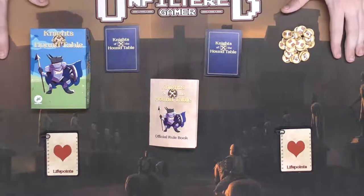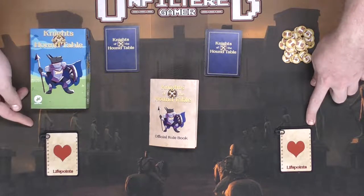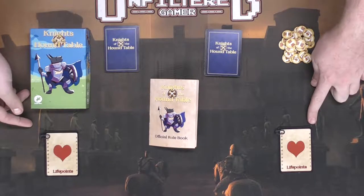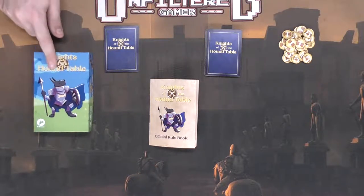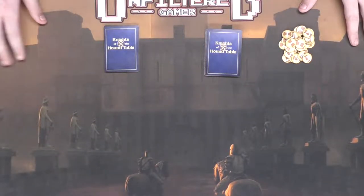I'll show you what's in the game, how to play a two-player variant, and then we'll talk about the other variants as well as give you our review. Here are all the components for Knights of the Hound Table. There is a life point card, one for each player. In a two-player game, you'll set these aside because you actually won't use them to begin the game, but you will use them at a certain point. This is the box and the rules for the game.